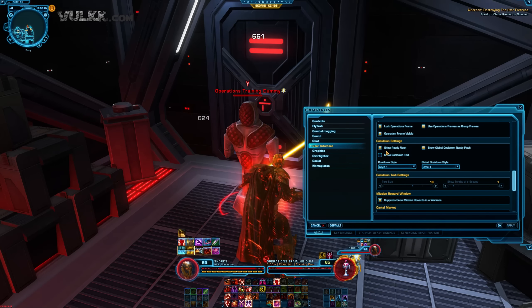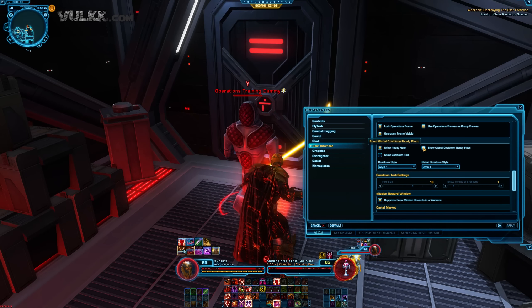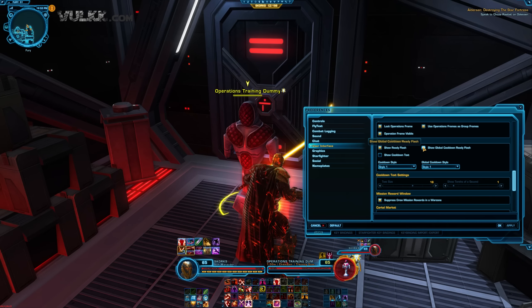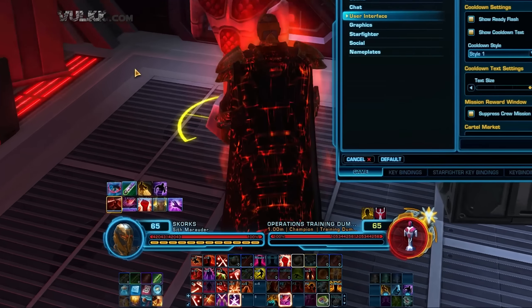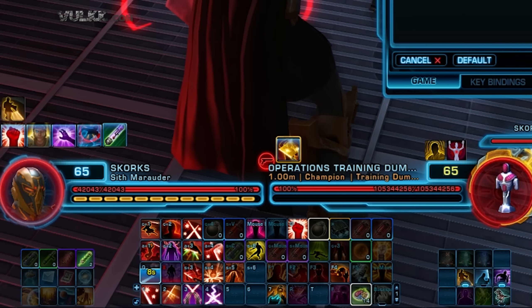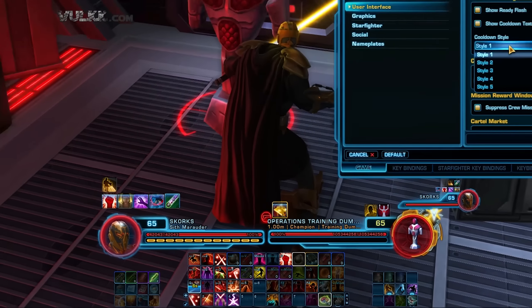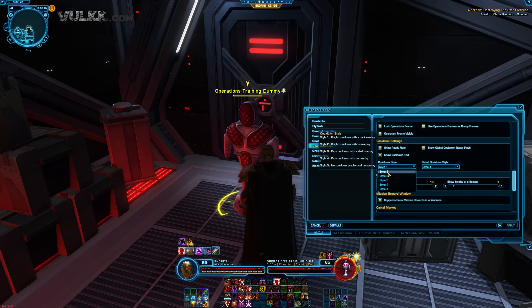Showing global cooldown ready flash is something I can show you with a basic ability. You see that everything flashes — every ability flashes a little bit. If it's not activated, nothing really flashes. It's a very little difference between activated and deactivated, I wouldn't really call it very important, but I like to have it on.